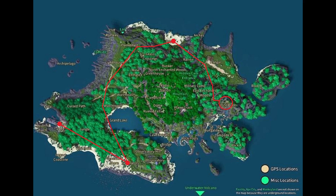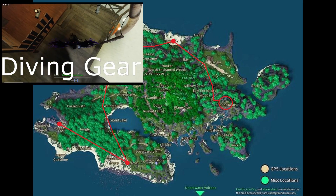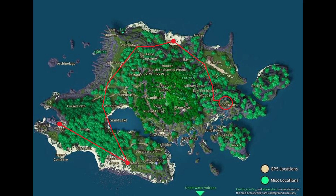The only necessary item that you need to get this artifact is some diving gear from the docks. However, there is a parkour course that you must complete in order to reach the artifact, and climbing gear helps tremendously with this, although it is possible to do without.